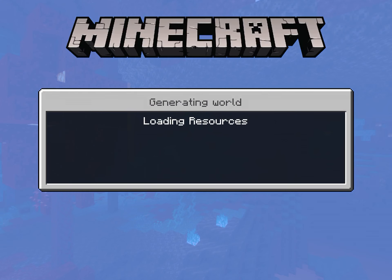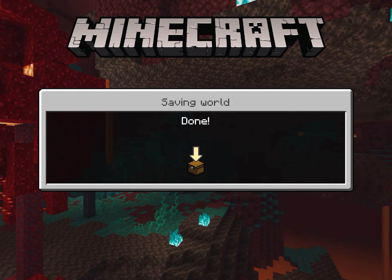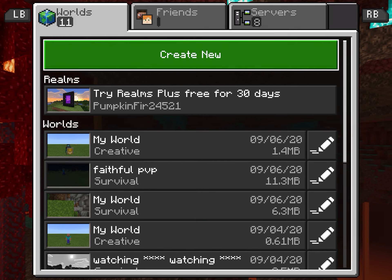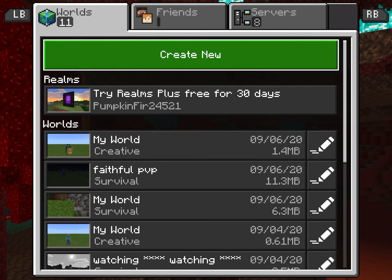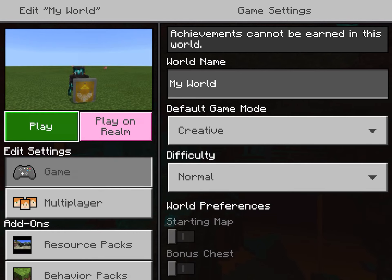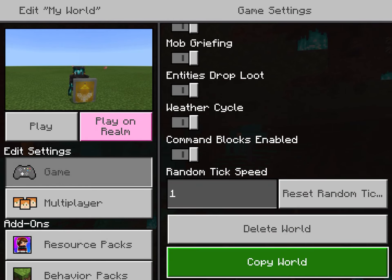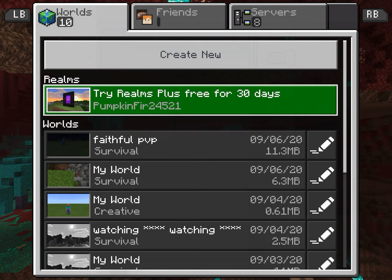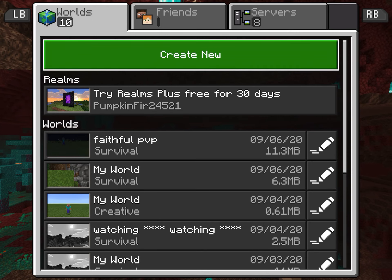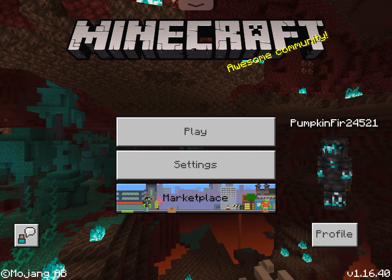I'll show you one more texture pack I use — it's Faithful PVP, and I also have a shader on it. Actually, I won't show it, but yeah — that's gonna be it for the video, guys. Hope you enjoyed learning how to get some free cool-looking texture packs that aren't even in the Minecraft marketplace. Bye guys!